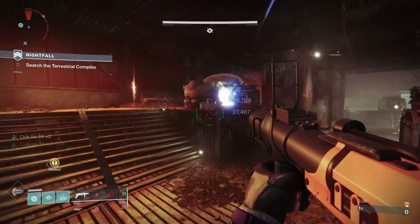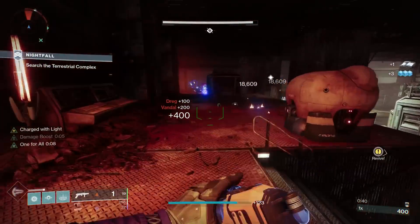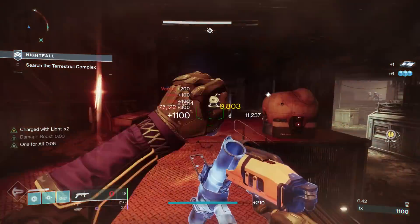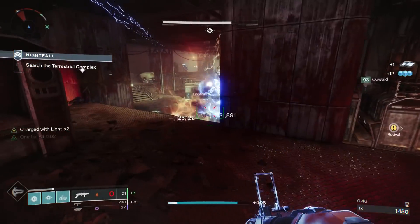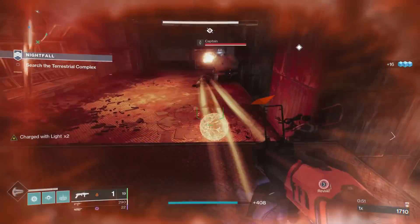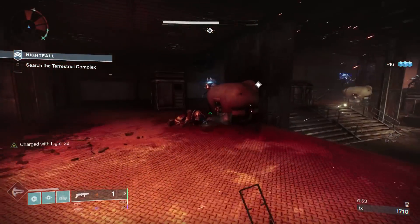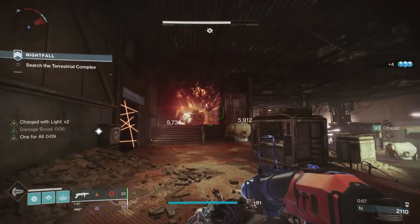What is up guys, it's your boy Richard Cactus here, and today we have the god roll guide on the Empty Vessel legendary energy grenade launcher. This was added to Destiny 2 with Season of the Splicer, and this is a new vanguard weapon meaning it has a chance to drop from end of strike chests.